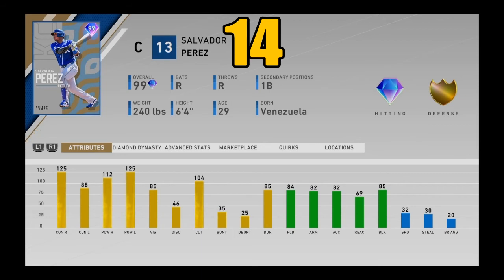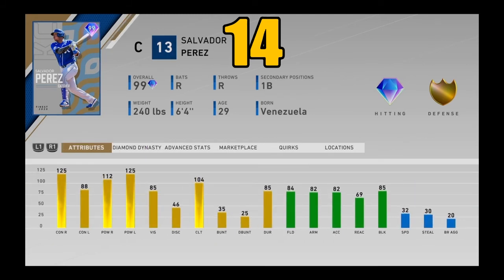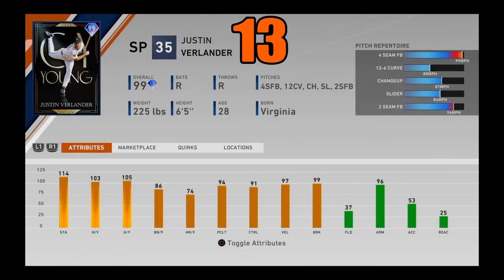Coming in at number 14, in my opinion the best catcher in this game — 99 overall finest Salvador Perez from the Kansas City Royals. His splits may seem weird at first. He's got great power, good contact, and those weird splits like JT Realmuto where he's got better contact against righties and better power against lefties. Doesn't matter — he can destroy both-sided pitching and he's pretty solid defensively behind the plate. If you get a really great slugger that competes with your outfielders as a catcher, that's all you can want from him. Salvador Perez coming in at number 14.